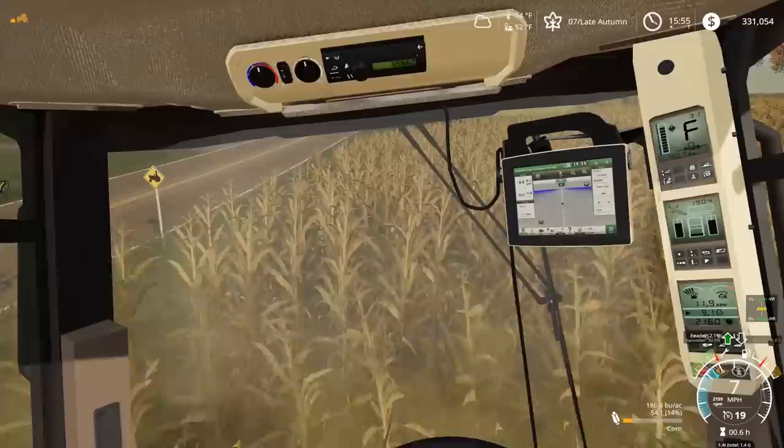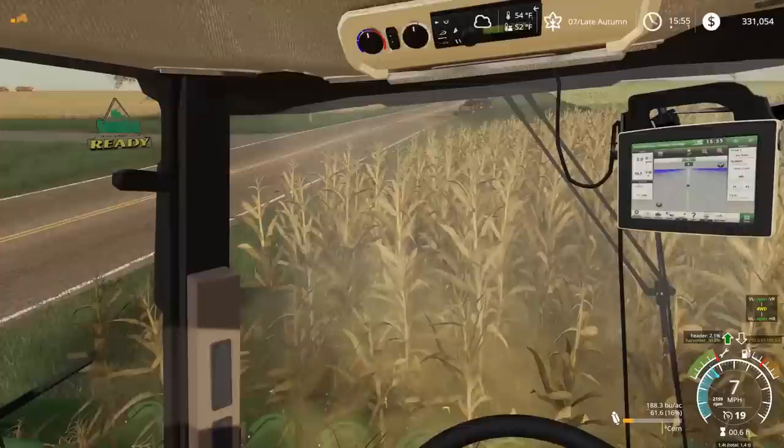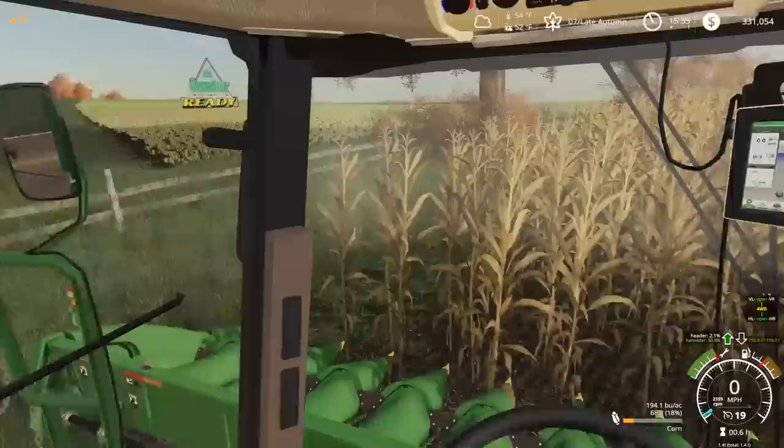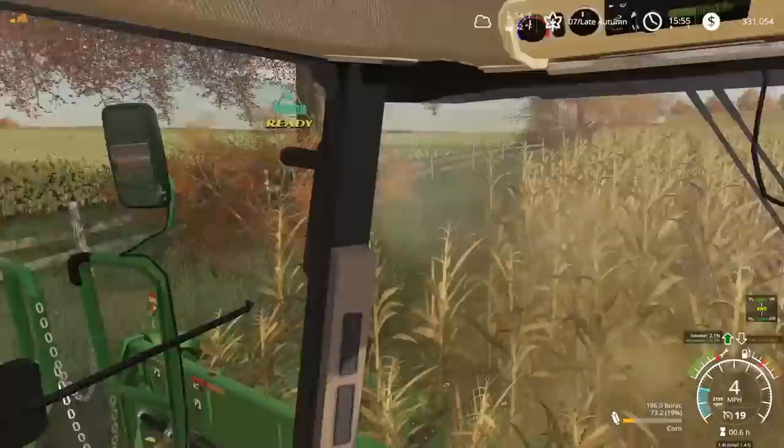If you guys are wondering why there's a truck up there, that's actually Austin Farmer's truck that broke down. He got a little ways down the road in the Cummins and then the transmission went out on the truck. So it's been sitting there for over a day. He should probably turn off his hazards — he's going to drain that battery. The transmission is just toast on that thing — it's fried.